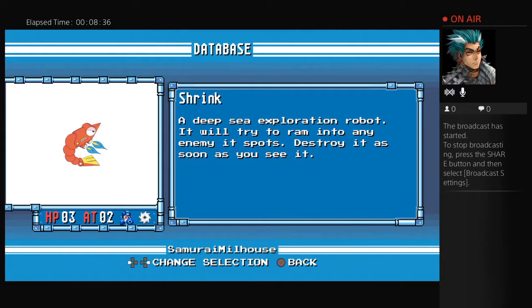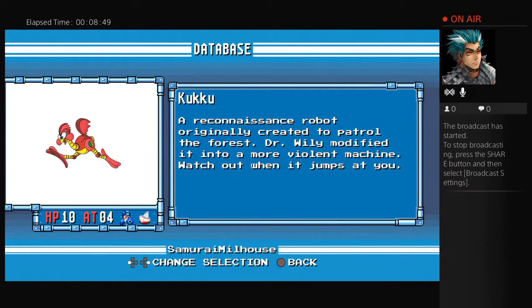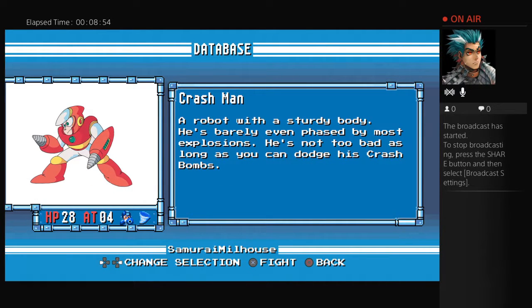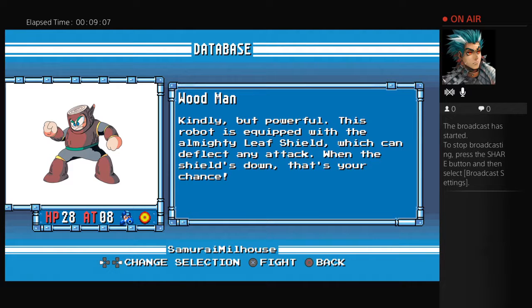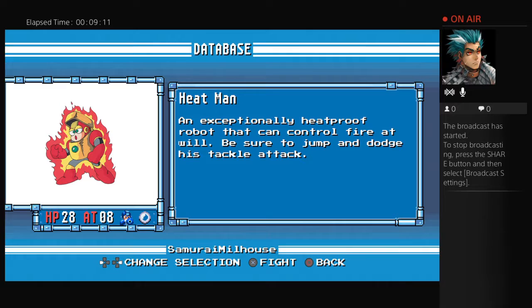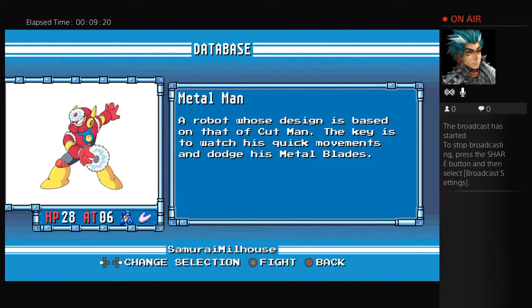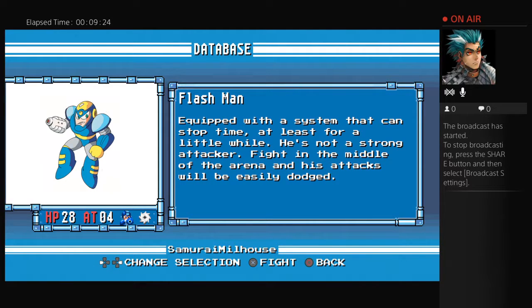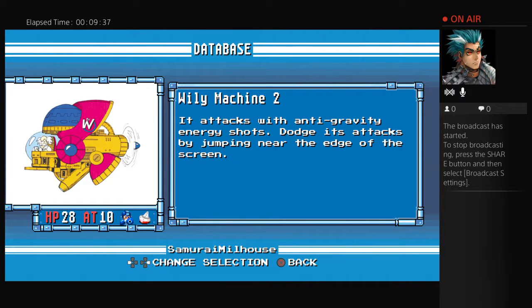If you pay very close attention, you'll see right next to each enemy's attack, you'll see two icons — one's Mega Man and a particular weapon that you can use, which is the weakness against that particular enemy. You've got the Robot Masters here: Crash Man is weak to Air Man's attack; Air Man is weak to Leaf Shield — Wood Man's attack; Wood Man is weak to Heat Man's attack; Heat Man is weak to Bubble Man's attack; Bubble Man is weak to Metal Man's attack; Metal Man is weak to Quick Man's attack; and Quick Man is weak to Flash Man's attack, while Flash Man is weak to Metal Man's attack. They're all also weak to your main Mega Buster weapon.